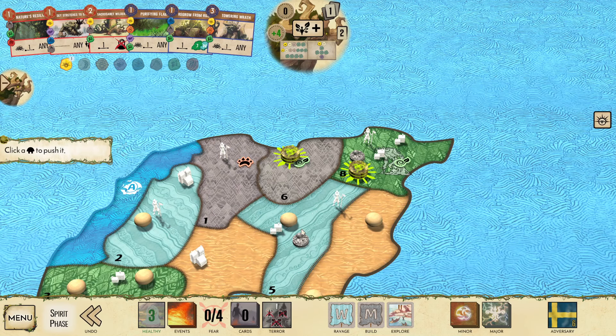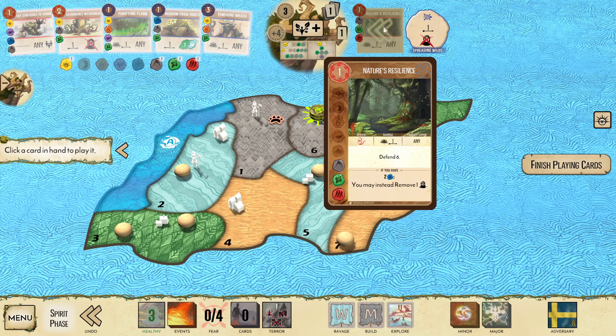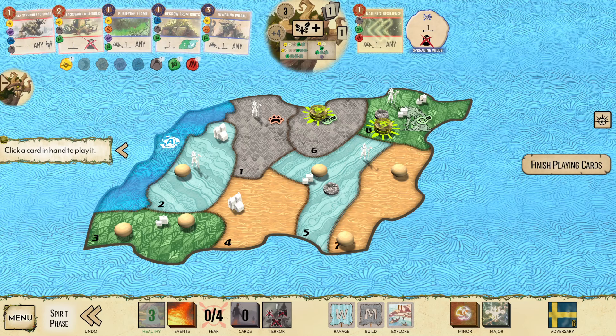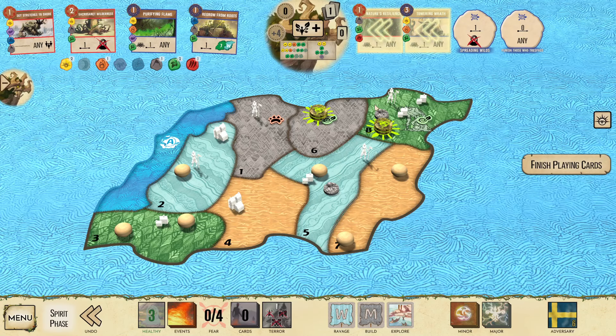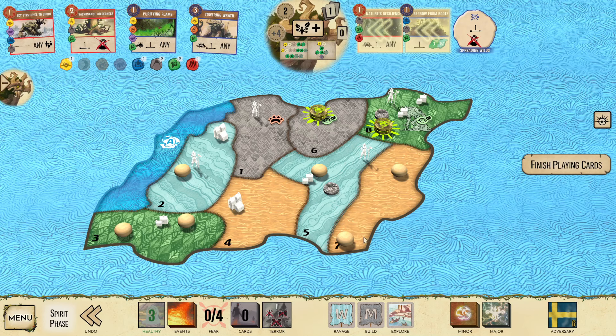Presence from Bottom Track. We're going to push this Dahan over here into the Wetland so I can get a little bit of a counterattack. We'll be playing that Defend 6 — we'll likely be playing this card every turn for the rest of the game. Purifying Flame is not good enough because the Blight is Jungle Wetland. I'm going to do Regrow here as I can heal one of the Blights in one of these lands. I wonder if I'm supposed to play Towering Wrath here.